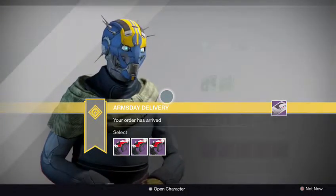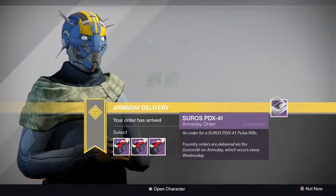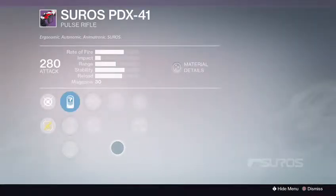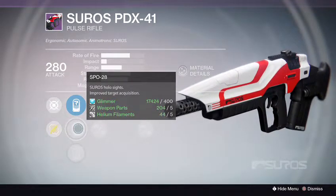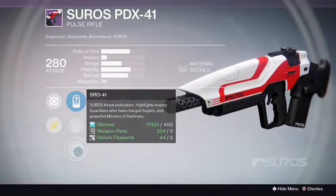Let's get you back out there. First up we have the Suros PDX-41. Let's check out rank 1 for its perks. Let's check out the sights. We got the SLO-19s, the SPO-28, great holographic sight with the bonus of target acquisition, and we got the Suros SRO-41.